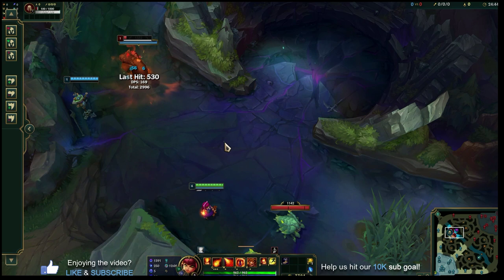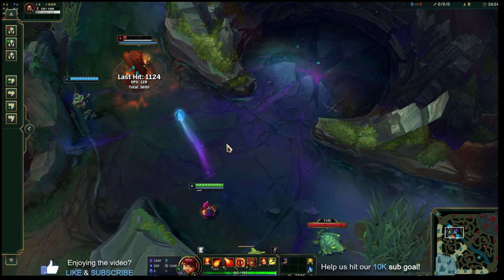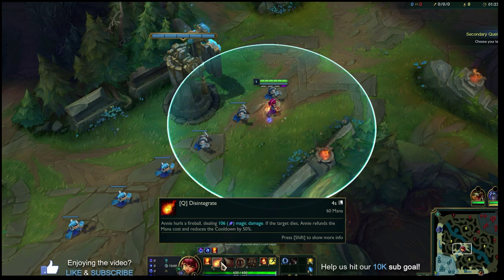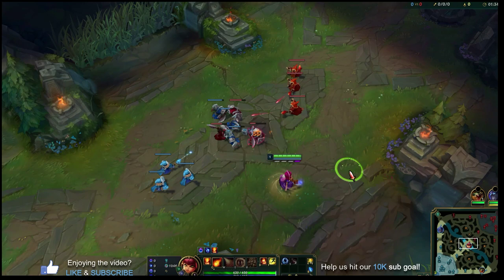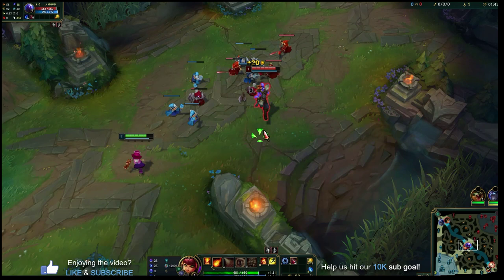Now let's walk through a basic sample of how you want to play the early game with Annie. Minions have spawned — we start with the stun available right away. With a point in Q, you're going to look for a quick trade right off the bat. The fact that you can deal damage and stun at level one means you're probably going to win any level one trade. Just walk up, land that Q, and walk away.